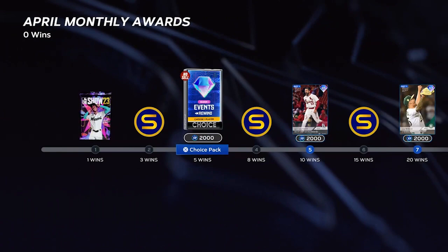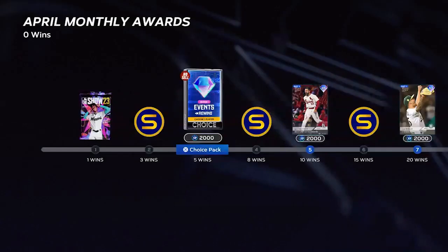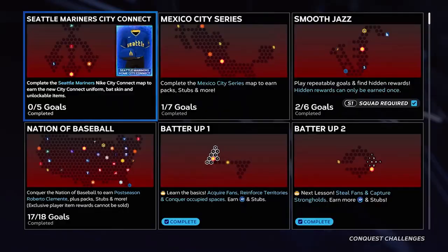At five wins there's also a rewind pack that lets you pick one of the older cards from previous events — the World Baseball Classic, the Moonshot, or the Charisma event which featured Gary Sheffield and Vinnie Castilla. So if you missed any of those cards you can go back and grab one.